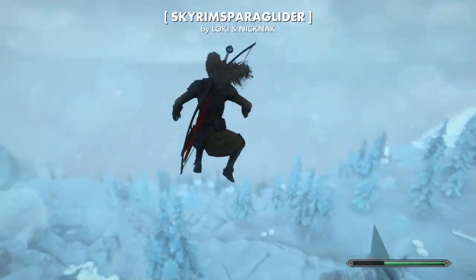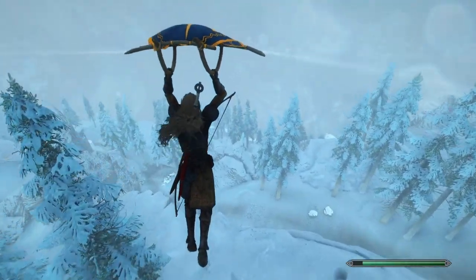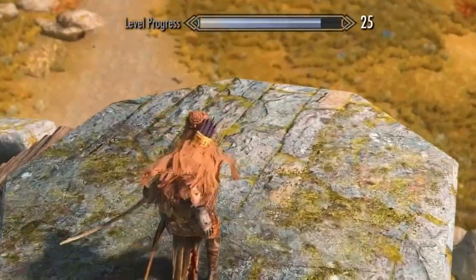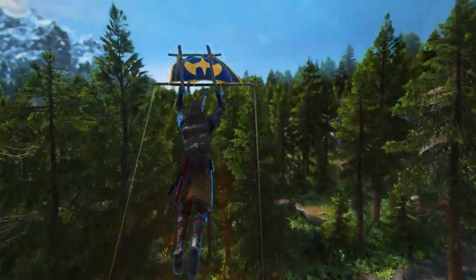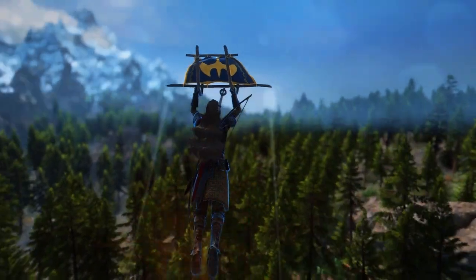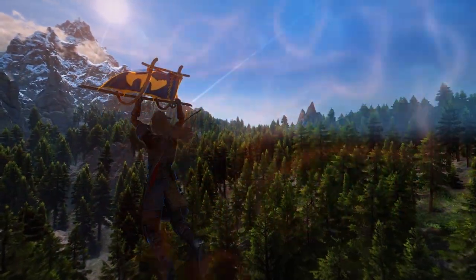Skyrim's Paraglider gives the player access to the skies, and it's glorious. You can use it to travel vast distances or swoop down on your enemies like you're Viking Batman. It's also got this dinky little power that shoots you up into the sky. Just pretend you're summoning some massive hot air vent directly beneath you. It's a little immersion breaking, but it's a ton of fun.